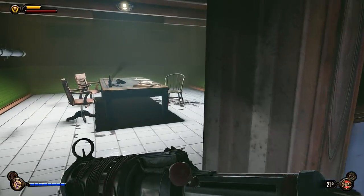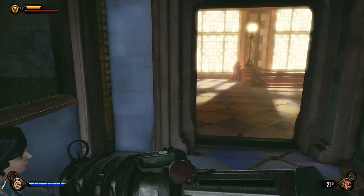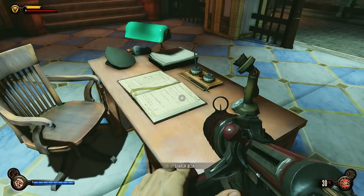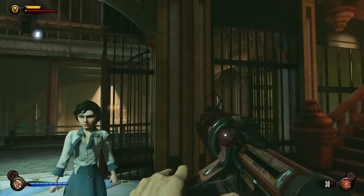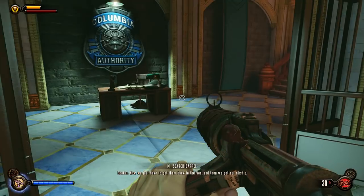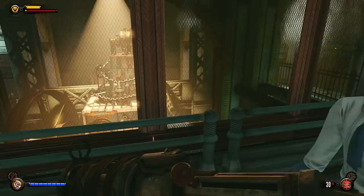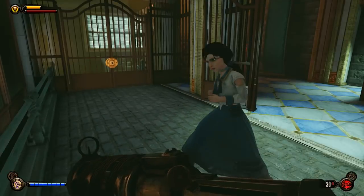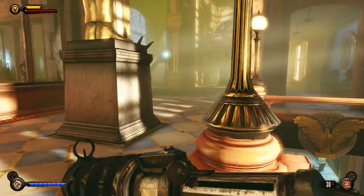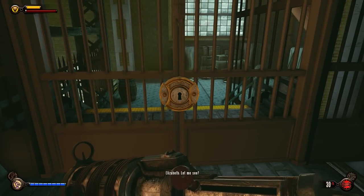Did we get everything in here? Yeah, we did. Let's go ahead and head down here. Another lockpick? Sweet. You found the tools. Holy crap — those are all his tools? So let's see what's up here real quick. Alright, we gotta go down here. Need a lockpick. Ready.